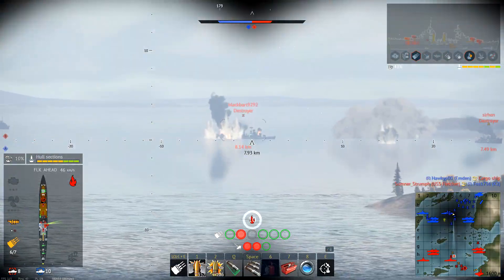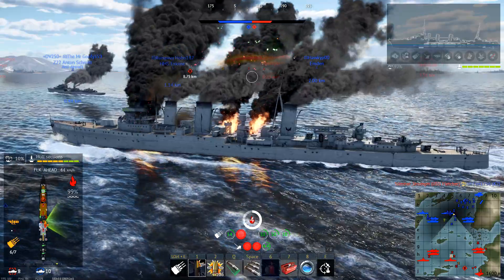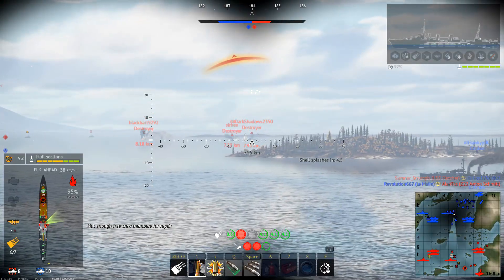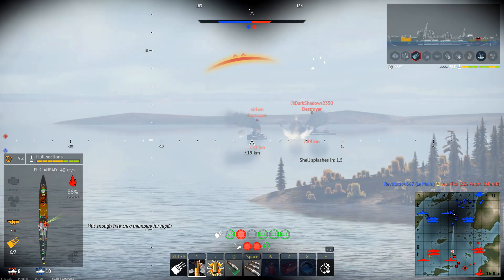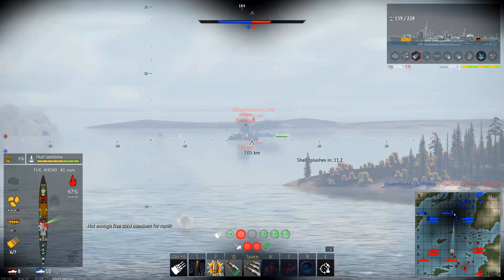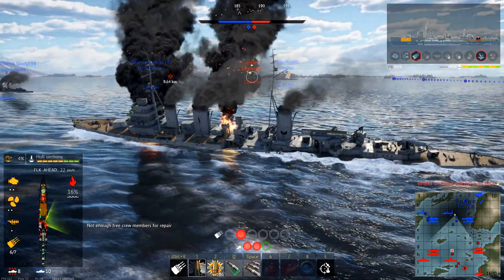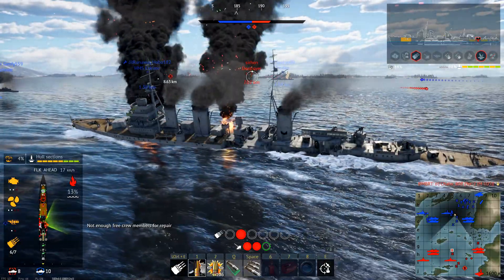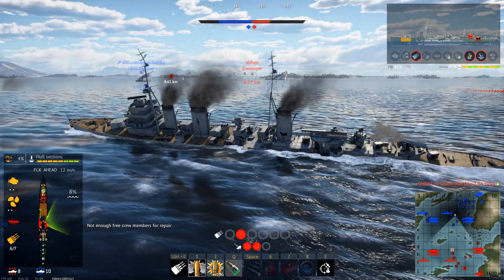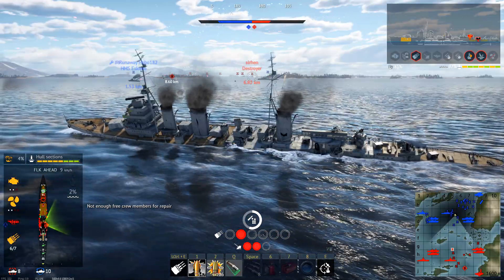Last, but certainly not least, we have the catapult or float planes. Destroying these removes the ship's ability to launch planes and causes a small loss in crew. Overall, that's the gist of the major modules on your ships that make up the damage model in War Thunder Naval. Their destruction doesn't just decrease a magic health pool number, but does have extra effects on your ship based on how important that module was to the functions it was performing. I do hope this helped you guys out. Good luck out there.